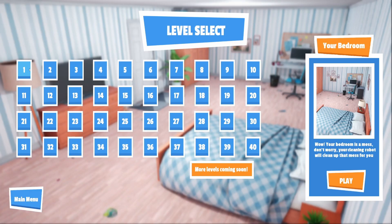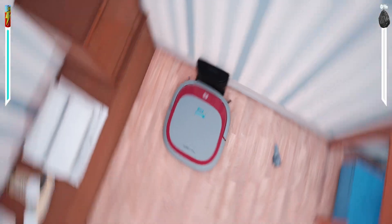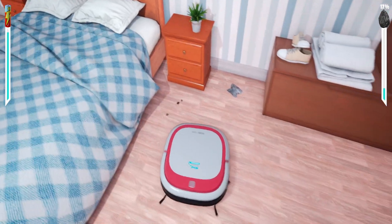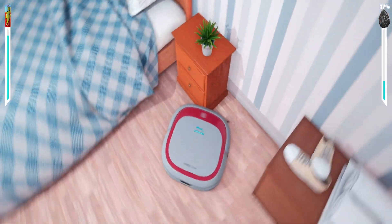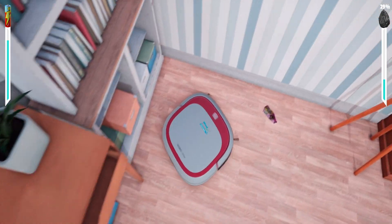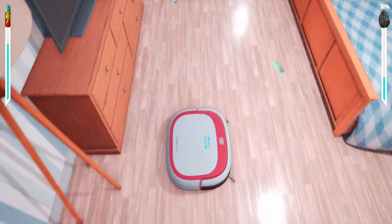We're doing level one — it looks like there are 40 levels in total — and we're starting off in my bedroom. My bedroom's a mess; don't worry, your cleaning robot will clean it up for you. Here we go — it's a dream, look at it! Okay, so I've got a swirly thing and I just need to swirl up the Skittles. I think the cleaning bit's only on the front a little bit. The controls for this robot are a dream, it's really nice.